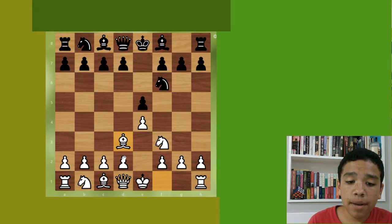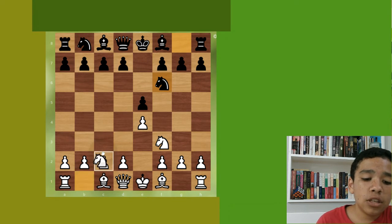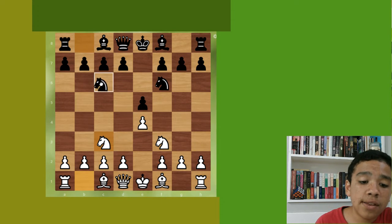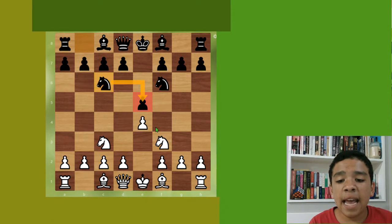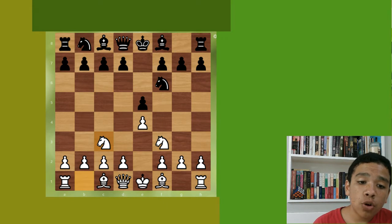If white plays bishop d3 to defend the pawn, it's not very recommended — it's a little strange. A move I recommend for white is knight c3, which is the Three Knights Game of the Petrov's Defense, defending the pawn. What almost always follows is knight c6, which defends black's pawn as well. Now we don't have the Petrov's Defense anymore — we have a Four Knights Game.